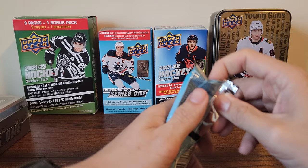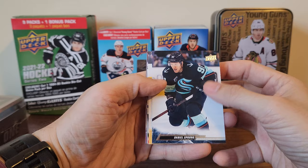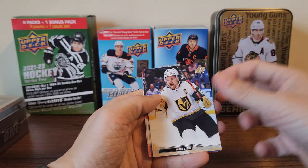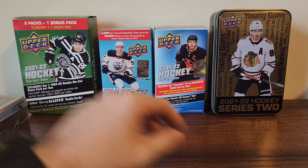I'm guessing it will be a base pack. Daniel Sprong, Matt Grzelcyk — series one — oh it is not, it's a debut dates of Nils Lundqvist! Stone, Sod, Stutzel, and Favro. All right, tin number two — still looking for the veneers.